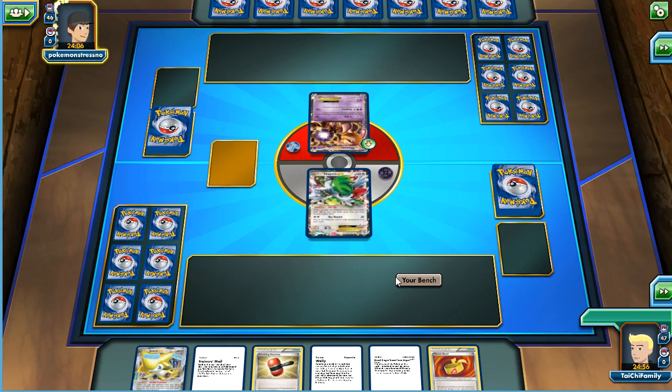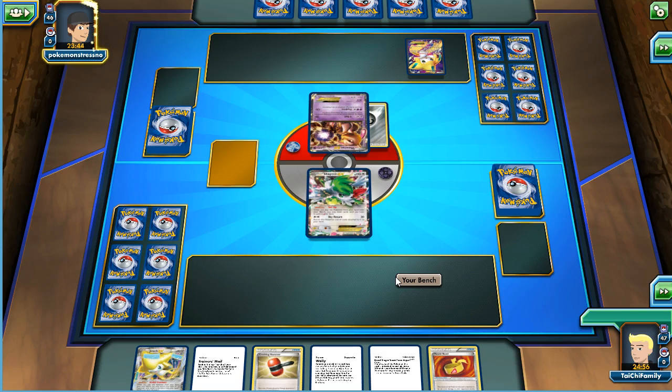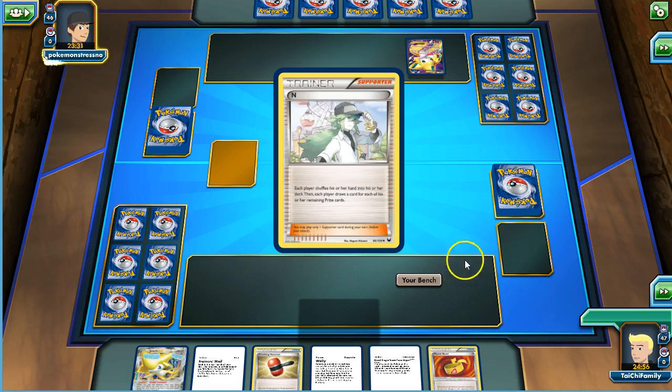One thing about Mewtwo is it's weak to Psychic, so if we can get a Trevenant going we should be able to knock the Mewtwo out. He plays Jirachi — what is he going to get? He Jirachis for an N, okay, so he might N us.